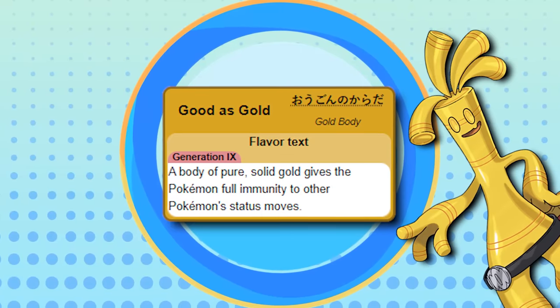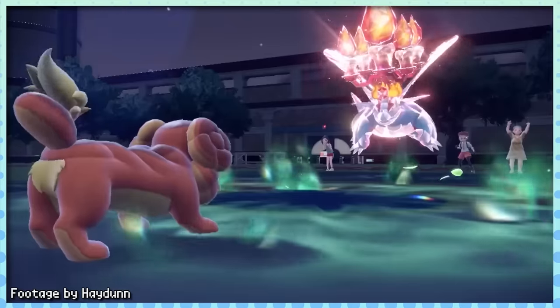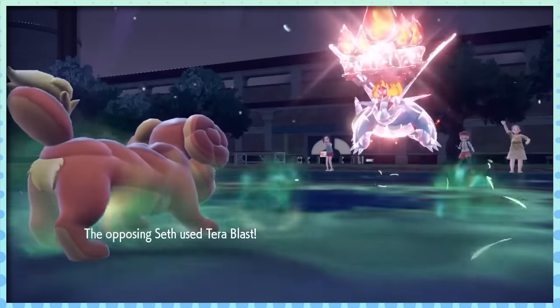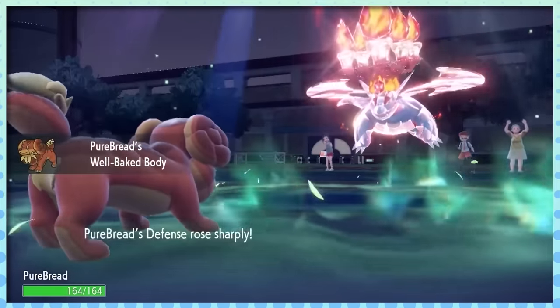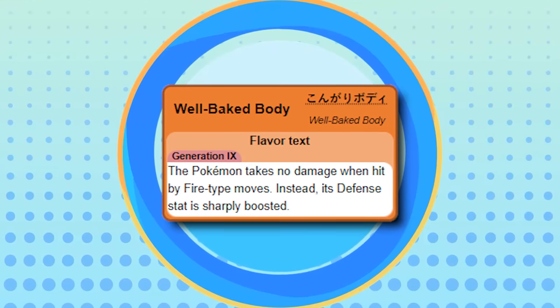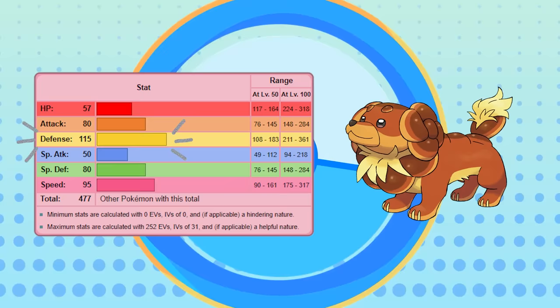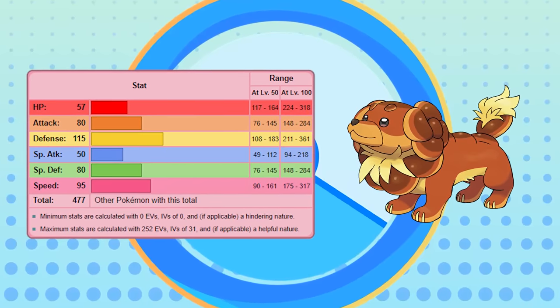Shoutout to Good as Gold on Gholdengo while we're at it, since it's basically the same thing minus the Ghost resistance. But you know what's even better than a resistance? How about an immunity that also comes with stat buffs? This is where Dachsbun's Well-Baked Body comes in, offering it an immunity to Fire but also giving it plus two to its Defense. This Pokémon already has a really high Defense stat, so the ability synergizes with it extremely well.